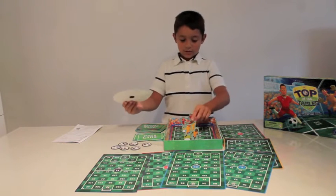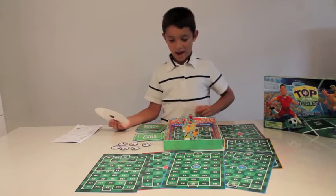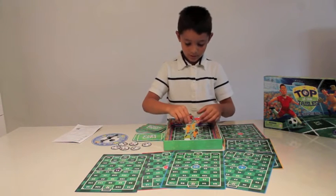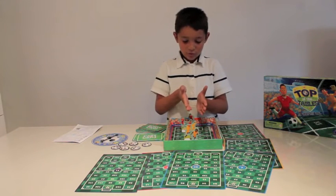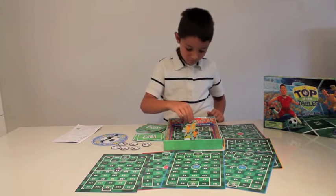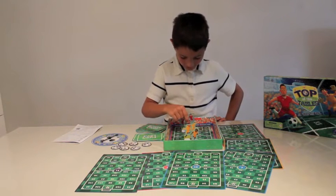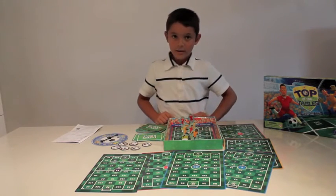So we've got the 5 times tables, so we're going to do 5 times 10, which is easy — it's 50. The player that starts, let's say me, I'm going to start. You can move forwards or behind, not diagonal and sideways. You need to find a 50 forwards or behind, not diagonal. Here's the 50, so I'm here.